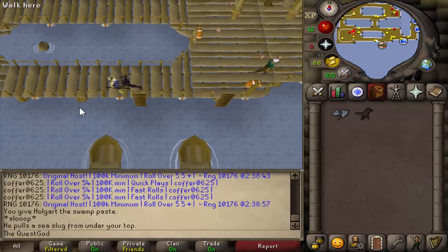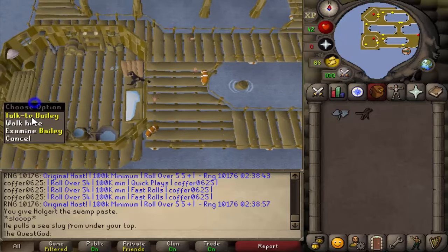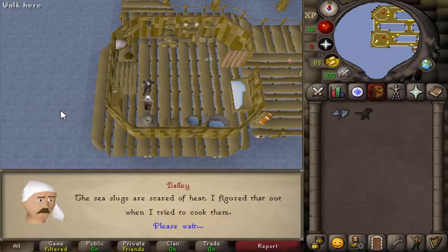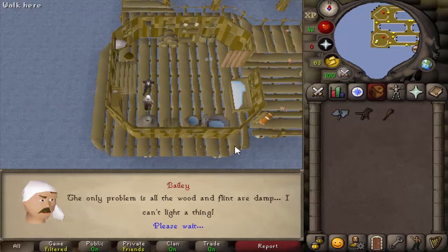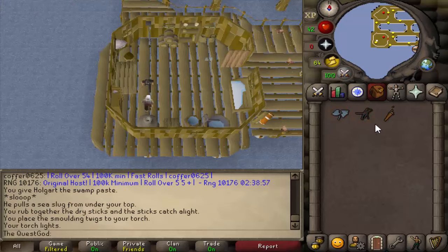Go into the building to the west again and talk to Bailey's unlit torch. Use the broken glass and the damp sticks to dry them, then click on the dry sticks to rub them together and light your torch.